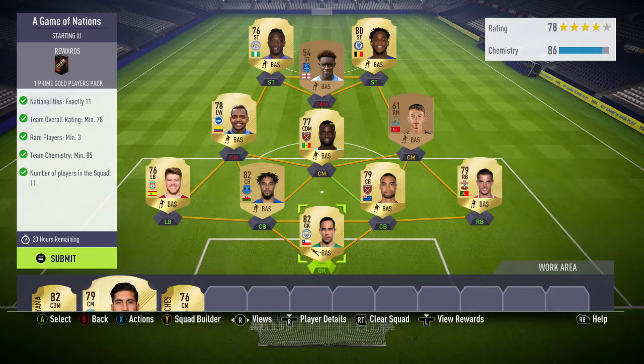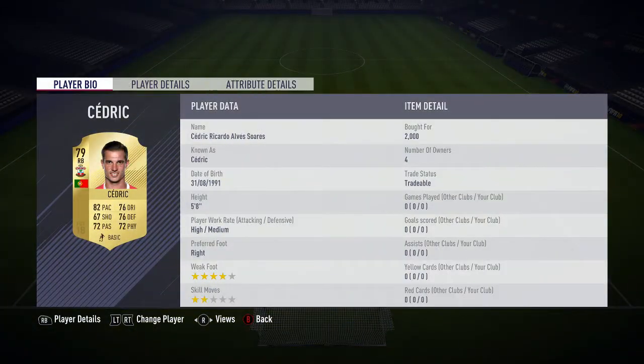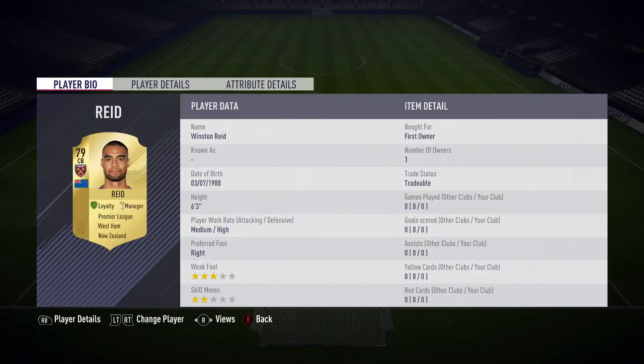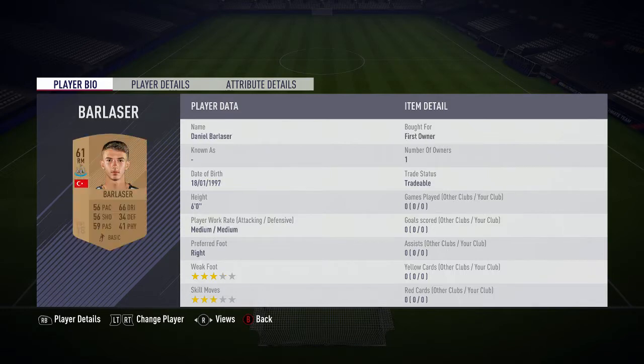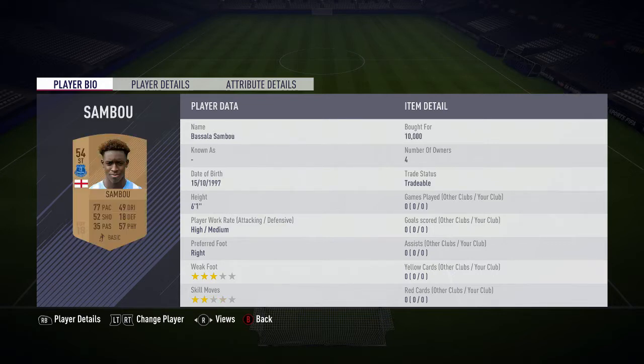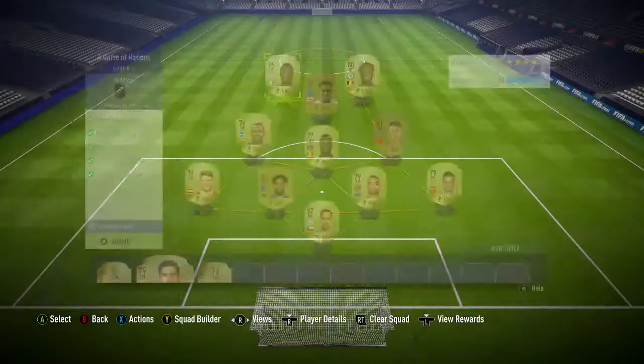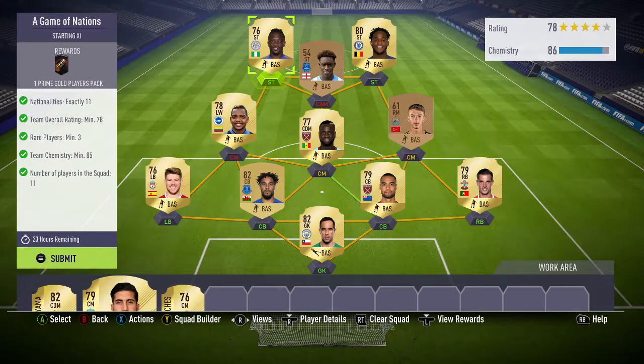I've gone for Bravo from Chile, Cedric from Portugal, Reid from New Zealand, Williams from Wales, Moreno from Spain, Ballaser, a bronze from Turkey, Kiaite from Senegal, Escredo from Colombia, Sambu from England, Bashway from Belgium, and Moussa from Nigeria.